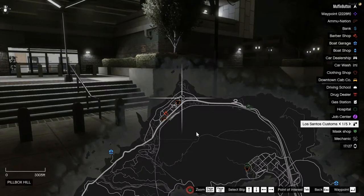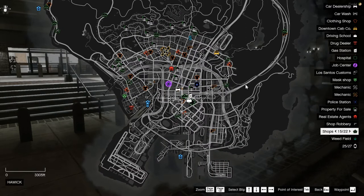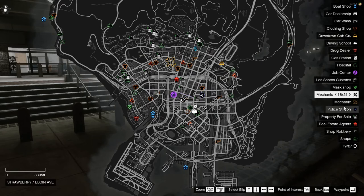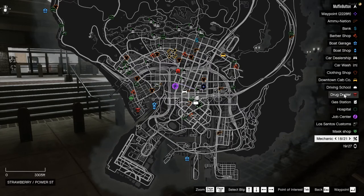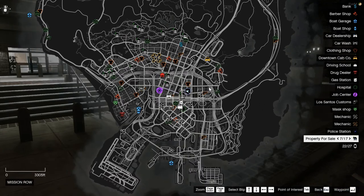Los Santos Customs are scattered throughout the map — that's where you go to both repair your car and upgrade it. Mask shops are where you can buy masks. Mechanics: there are two of them — the white ones are places where you can fix your car, and the yellow one is where the main mechanics work out of, so if there's a mechanic online that's where they'll be.